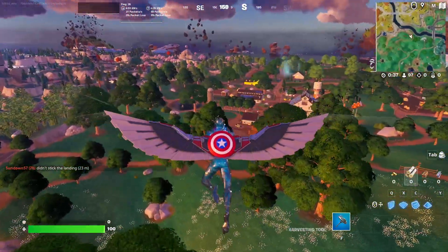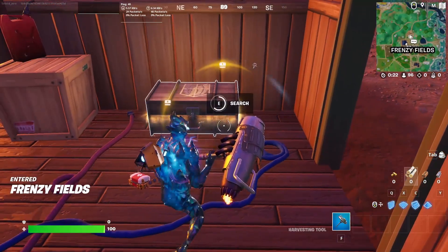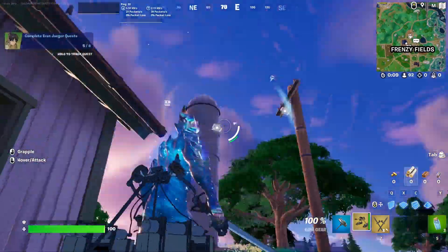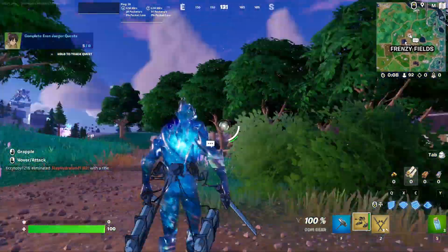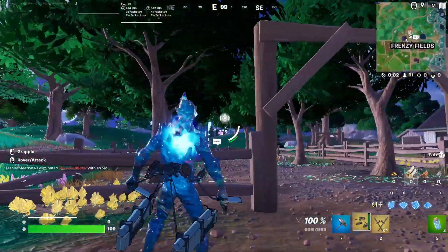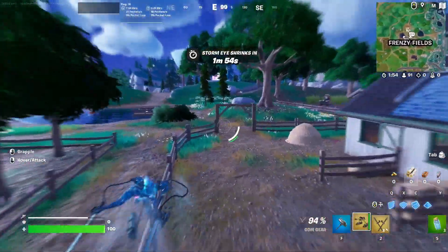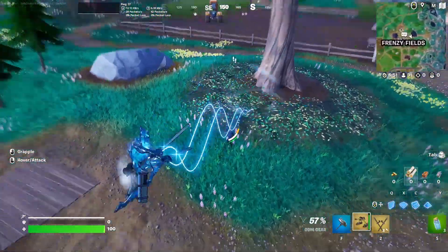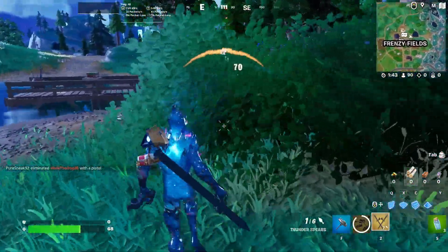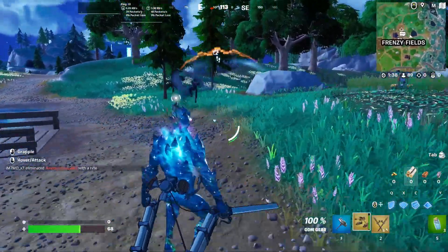The good news is I know where these mythic items spawn — they're just in this house inside this new chest. Now we have ourselves two mythics. Thankfully there's somebody landing down here but we'll hunt them down with this new ODM gear.